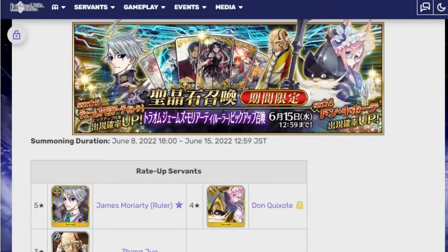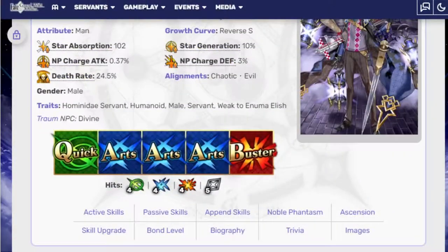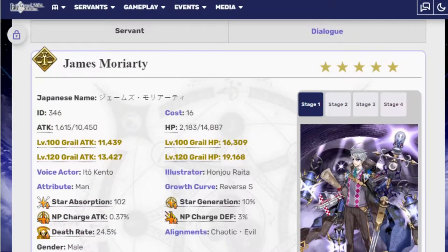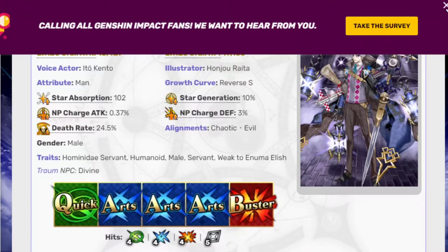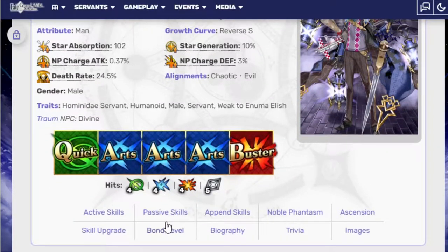I'm not going to get into actual story things about what's going on with James Moriarty, because it's apparently a lot, and I'm not actually going to be looking at any of his lore info. But thank God you don't need lore info when all you need to know is what the unit does. So, he is a Ruler, he is a five-star, and he has one quick card, three arts cards, and one buster.